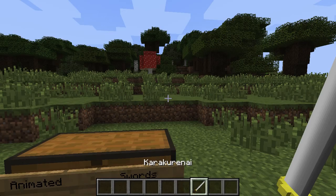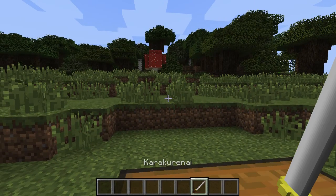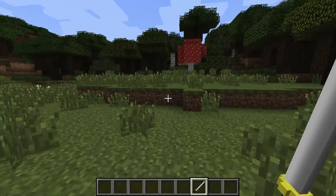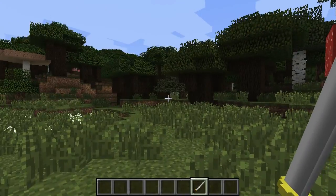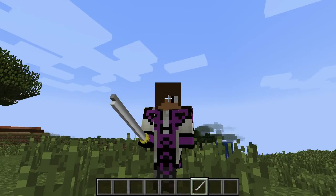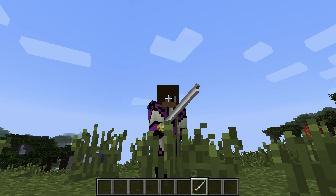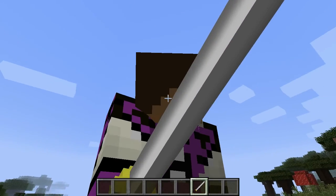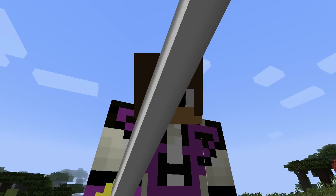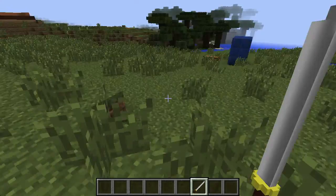Then we have — let's try to pronounce this guys — Ka-ra-ku-ri-an-ai. I'm just going to call it the Japanese sword for now. This is really cool. It's a little bit thicker and it looks a little bit more royal than the other plain sword. It's got like that little cool shade on it also. Look at that — it's really cool. This is an awesome mod, I really suggest getting this.